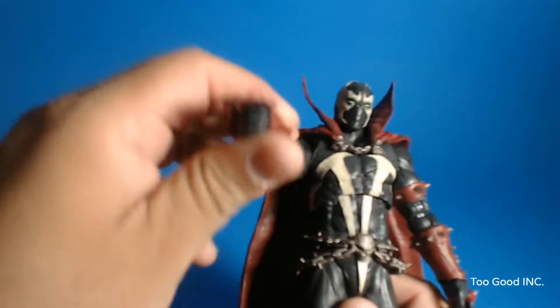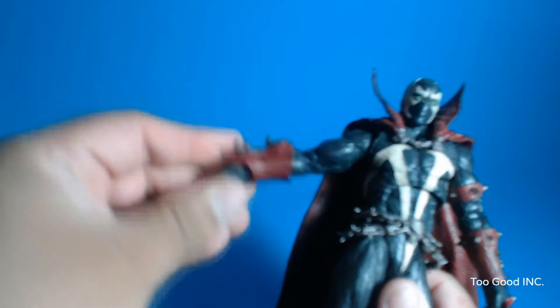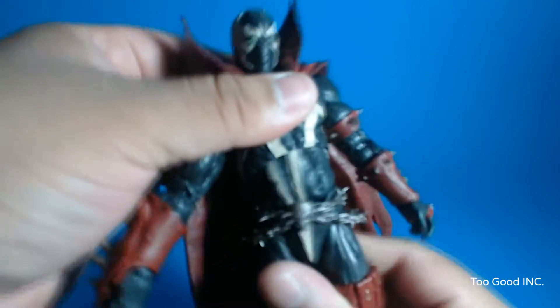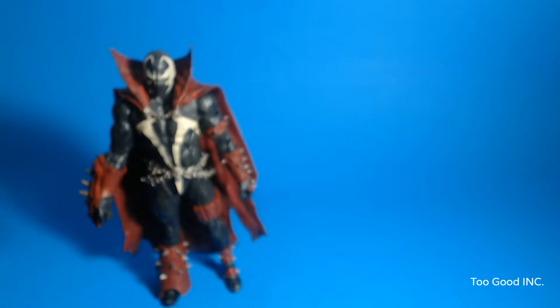The articulation is going to be the exact same as far as I can tell, but just to go through the motions: 360 rotation, bicep, elbow, not really wrist. Ab crunch forward but not really back because of the armor. Chest swivel is present. No thigh swivel. Really large split, you can do those kicks. Double knee — and that's a really huge double knee actually. Ankle has a ball joint and of course he has the toe bend. So pretty much the same figure.